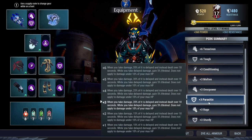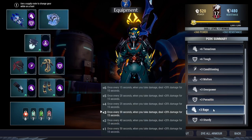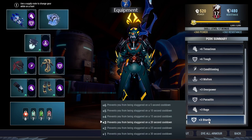Parasitic will decrease the damage taken by 20%, delayed, and then you're going to gain 5% life steal for 10 seconds. Life steal is the best in the game — being able to regenerate your health back is the best. Combined with Ice Ward, you're going to regenerate your lost health in no time. Rage will increase your damage by 20% when you take damage, which means when you take a hit you reduce damage taken, have life steal for 10 seconds, and increase your damage by 20%. That's a very great combo.